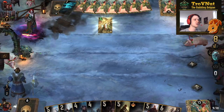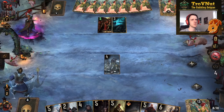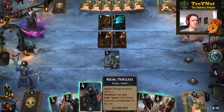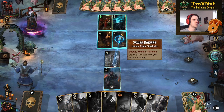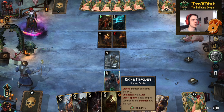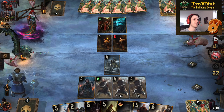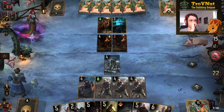Putting down Siege Support — it doesn't get destroyed. We get Sewer Raiders, more thinning from our opponent. Now we go into Roach on the Sewer Raiders. We can zeal Roach with the Siege Support and zeal the commandos with our leader ability — getting three more commandos on the board. Now we have a nice pocket for Foltest. I'm aware Foltest will probably only survive one turn, and I need Pavetta if I want to finish this off.